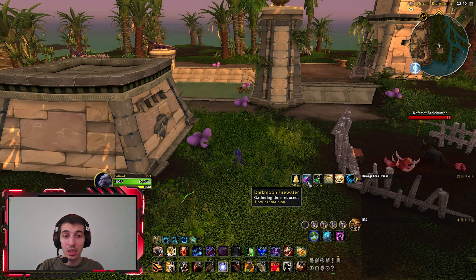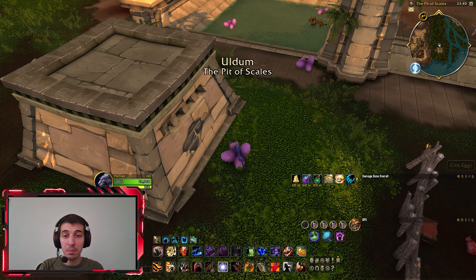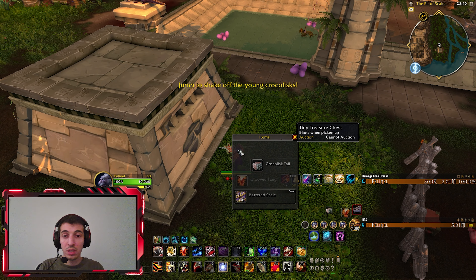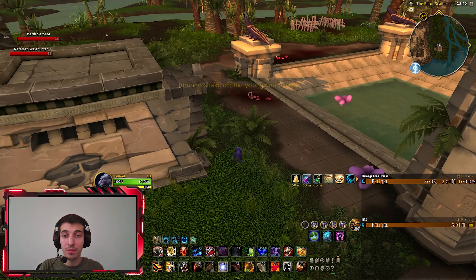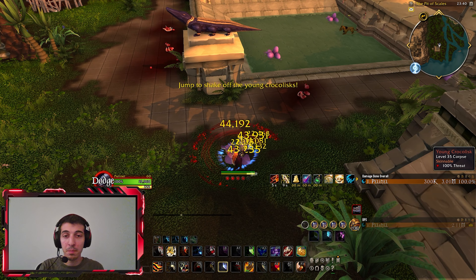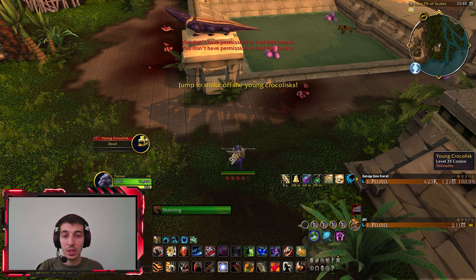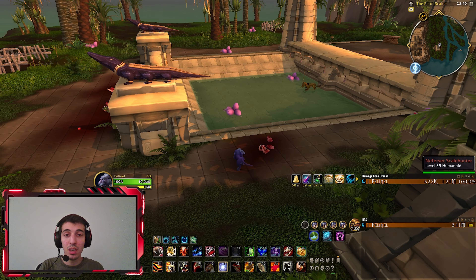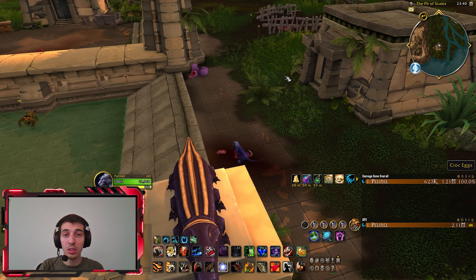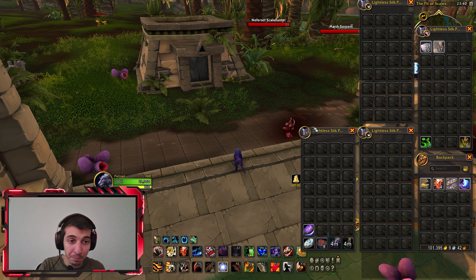Now that we have our buffs, we can start to farm. You see these eggs — you just scroll over them, kill the mobs, and skin them. You can jump to get rid of the slow motion effect. By the time we jump on the third egg, all the others will have respawned — this is basically an infinite skinning farm.